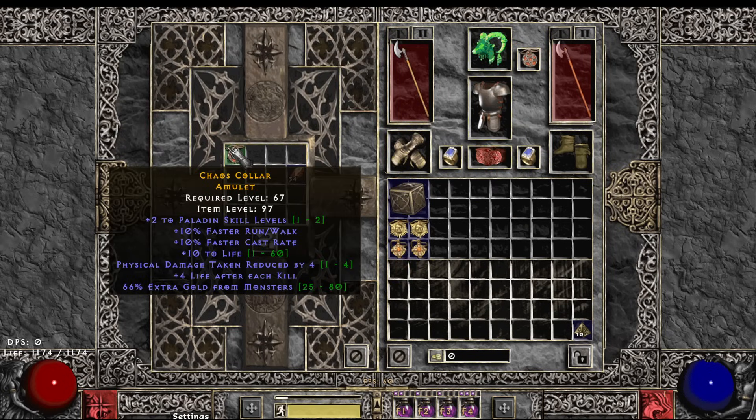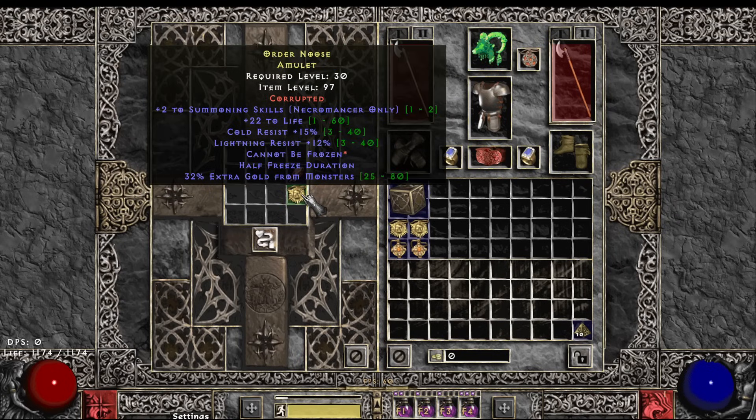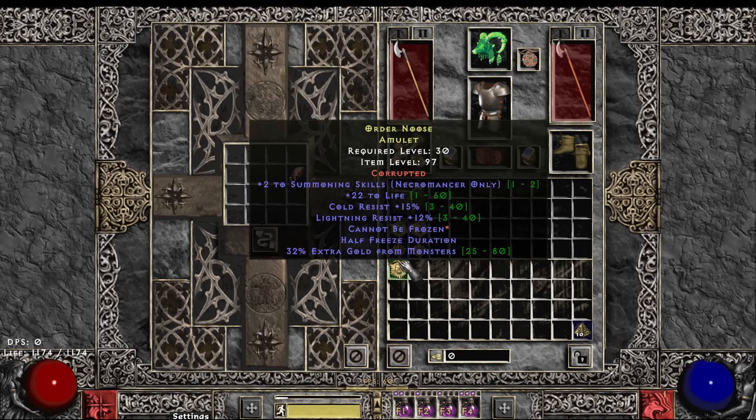A two-ten pally amulet. Can't be frozen on the brick. Two summon Necro, life, res, gold find — whatever.